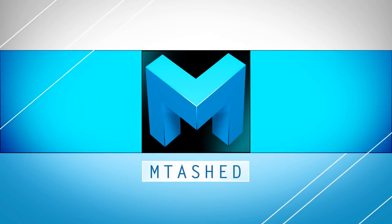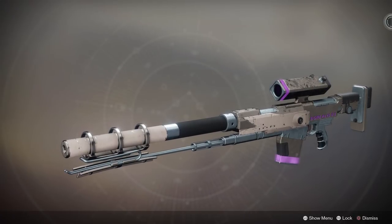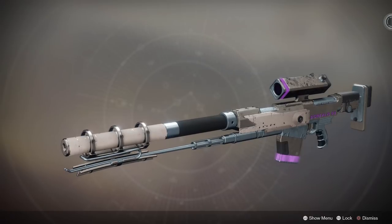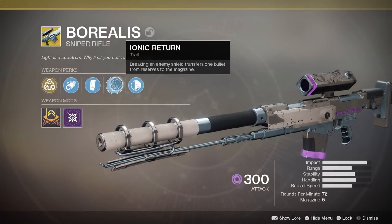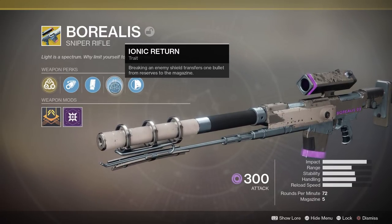Hey everyone, MTaz here, and today we're going to be looking at Borealis, which is the PlayStation Exclusive Sniper for Destiny 2. This bad boy is pretty damn good in PvE content, as it has a unique perk that helps it take out enemy shields, and when you do, Ionic Return will actually return a shot from your reserves into your magazine.